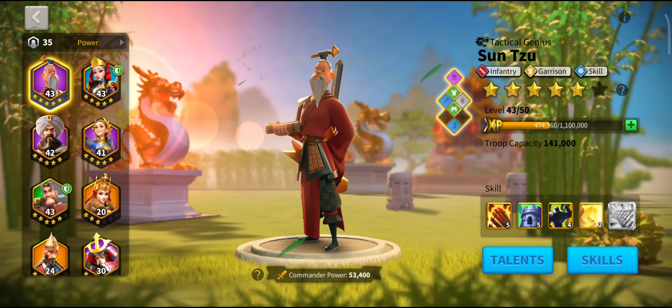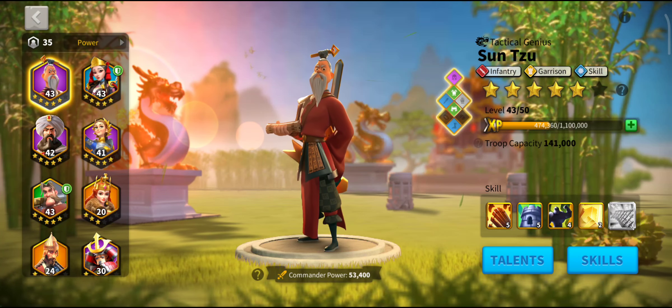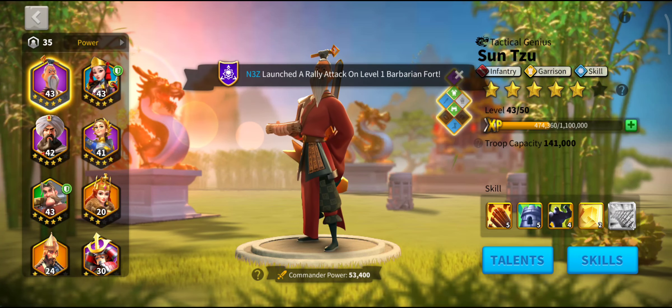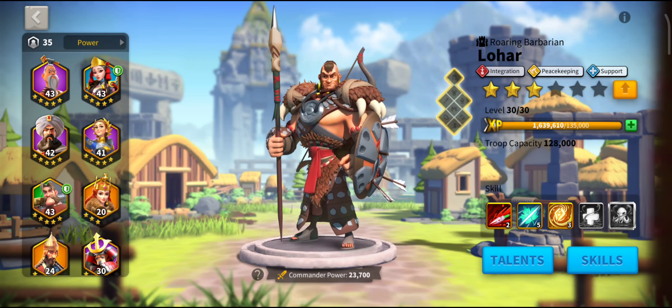I'm going to go through jobs you need to complete early game and tie that back to the commanders I would use. The first job you might want to do early game is forts, and you actually have two choices. If you're in a large viable alliance, you're going to be surrounded by people with Minamoto and Kaukau, and no one's going to do a fort better than them. So I've decided on this account to only run fort 1 and 2 with my commanders, using Lohar and Sun Tzu or Lohar and Ethelfled, and I have not yet led a fort 3.